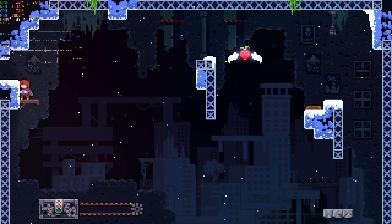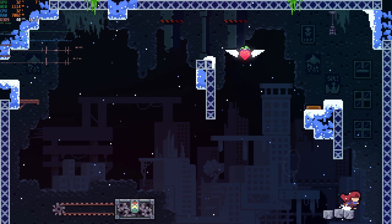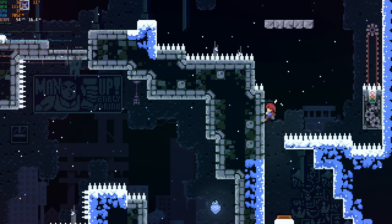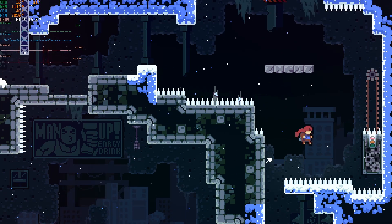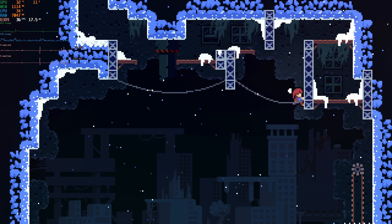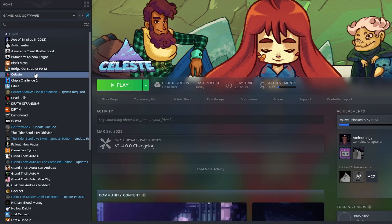I've been trying to play Celeste but I've been having a hard time. If you look at the top left corner where I've turned on some settings, you can see the frame time delay on the bottom part of the graphs. Those spikes shouldn't be there, and if you look at the actual gameplay you can see the hitching, the loss of frames — it's completely unplayable for me in this current state. I kept dying all the time.